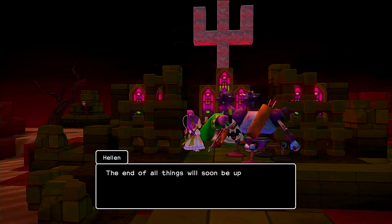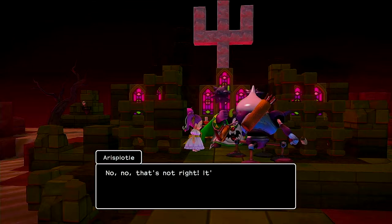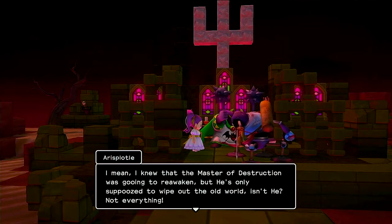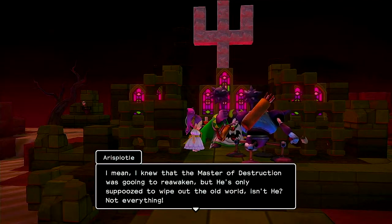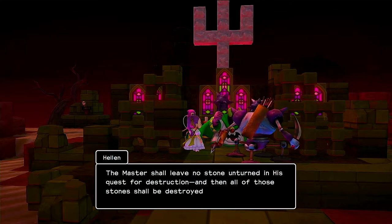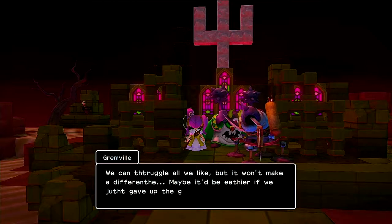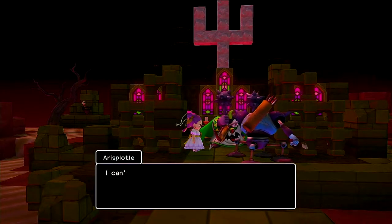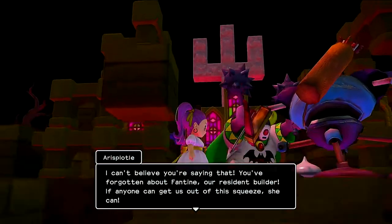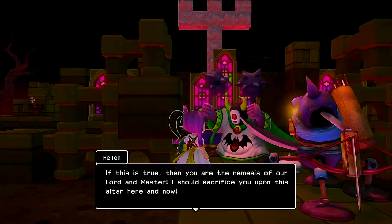The children of Hargon believe that it's their role in life to destroy everything in their path. So they have spared me, the builder, so that I would build things so that they have more stuff to destroy. And once everything is destroyed, all of them will be saved and will be with Hargon in whatever paradise he has. So these monsters kind of took my side because they don't want to die.